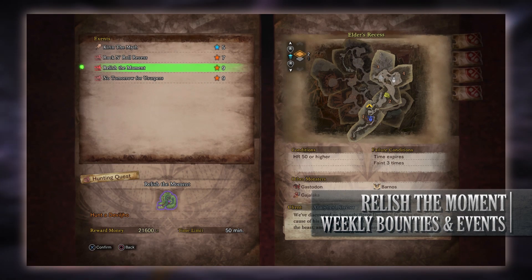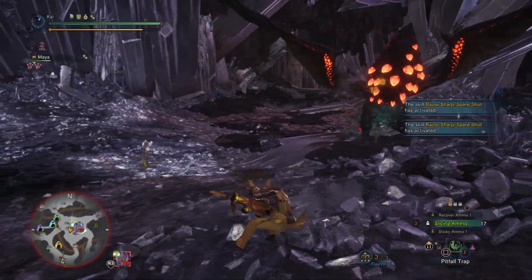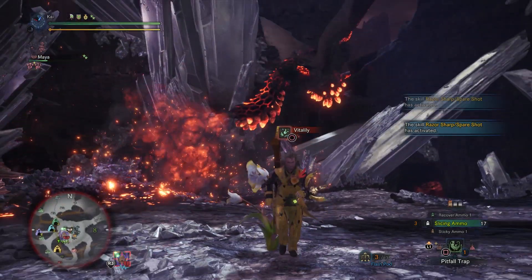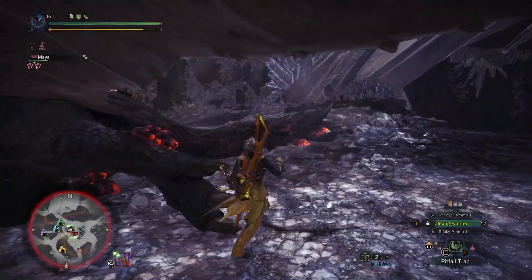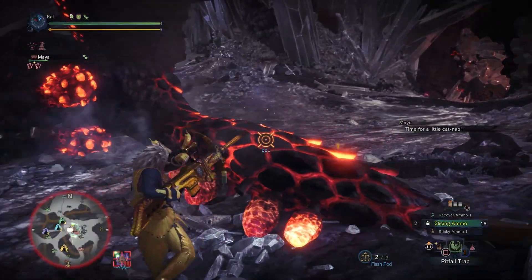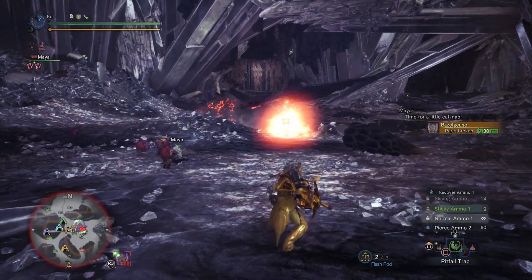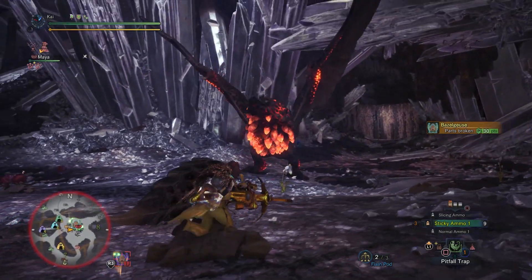Next is one of the toughest quests in Monster Hunter World: Relish the Moment. This is a high rank 9-star quest that requires hunters to be hunter rank 50 or higher. It has players taking on a tempered Deviljho in the Elder's Recess. The tempered Deviljho is a lot more formidable than normal tempered monsters — I personally found this on par in difficulty with the arch-tempered elder dragons. He has a ton of health and hits like a truck, so be prepared. Completing this event quest gives you an increased chance of getting streamstones, which help when augmenting your weapons.